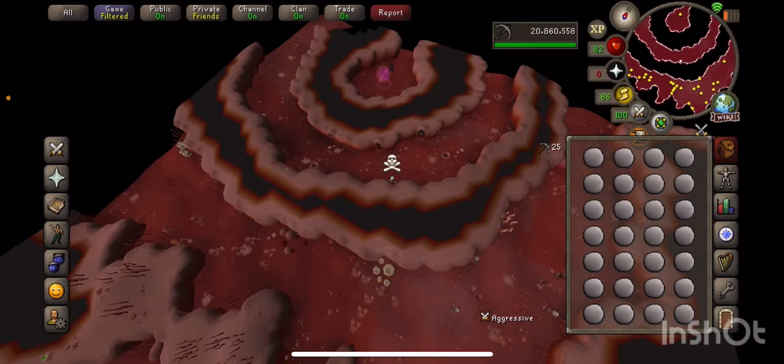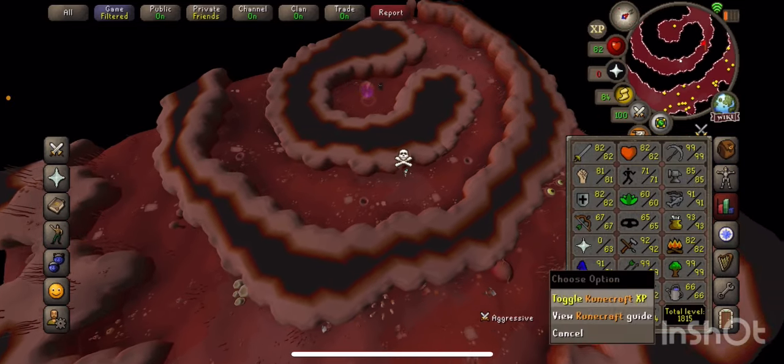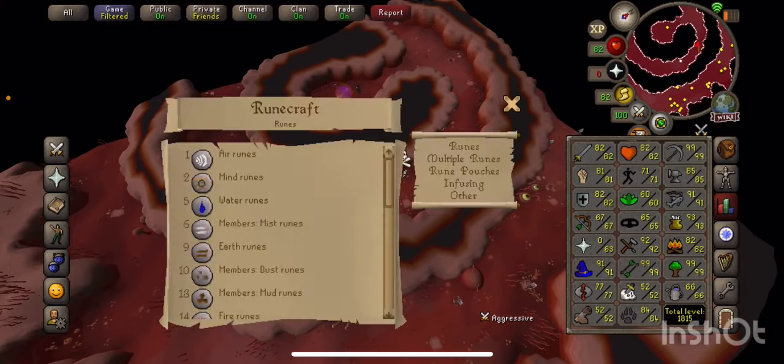You might get hit, so if you're a lower level you want to bring food. Here are the levels just in case you're wondering: to do the nature runes you need to be level 44. At level 35 you can do all of them here, which I love about it. So yeah, over here is the nature rune — let's run for it. You're gonna go in and then use your teleport.